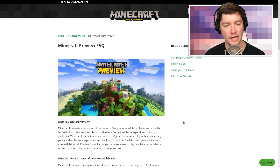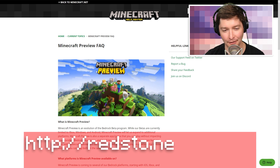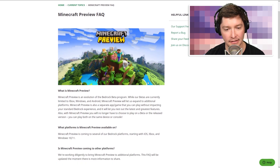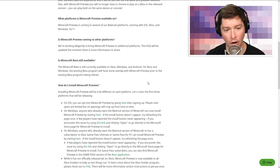So let's jump in — how do we get it? The first step is to head on over to the Minecraft Preview FAQ page. The way you get there is by going to redstone.ne/preview — that spells out 'redstone' if you remove the dot, which is a bit confusing — and this will take you to the page that has all of the links you need.